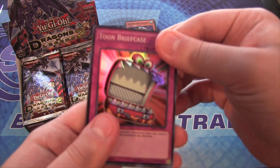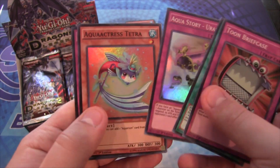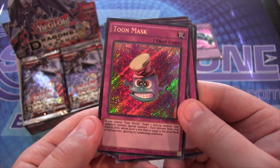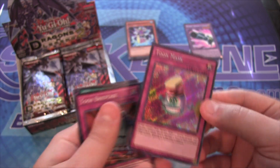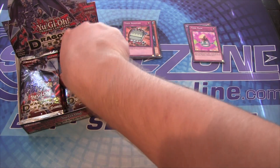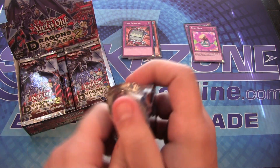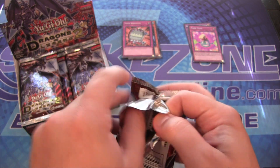Toon Briefcase — I like this card just because it looks so funny. And Toon Mask — that's a useful one. I think I got one out of my recent opening I did yesterday. Kind of reminds me of Shrek or something with those ears. I've heard Toon Kingdom and Mimic Cat are the harder ones to get — I keep wanting to call it Doppelganger, which I believe is what it was in the anime.